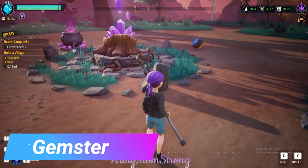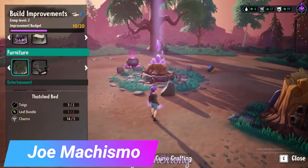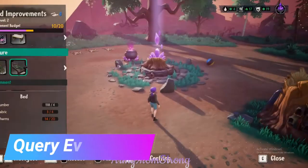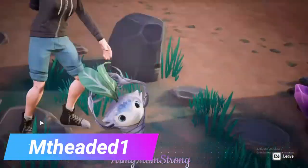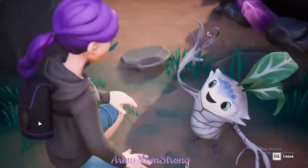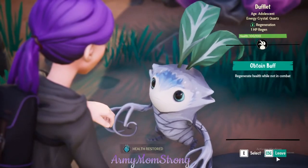Okay, so we need fabric and charms. I can probably go buy some fabric, maybe find some. And let's talk to our little Drake buddies for some charms — don't want to interrupt. There we go, we got some charms.